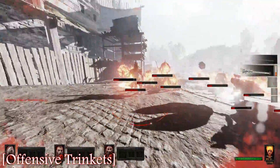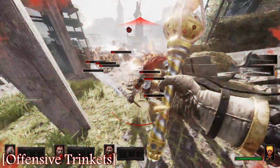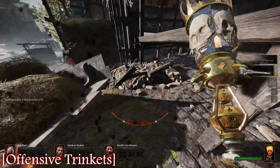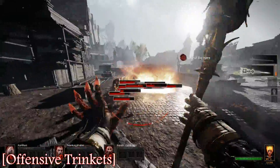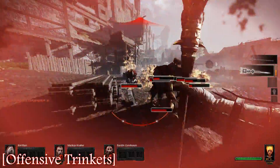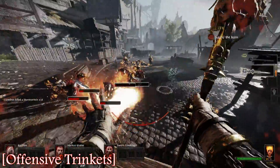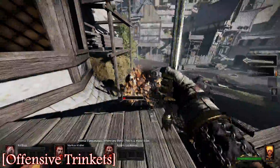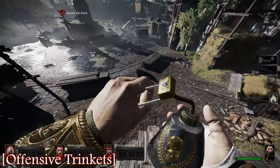Watch the left side — just watch the Storm Vermin kill count. That's just going to tell you everything you need to know. It's absolutely gorgeous. Fireball being OP doesn't come as a surprise, but it might come as a little bit of a surprise that the most OP thing also benefits from this trinket specifically quite a lot more. It's beautiful — 24 Storm Vermin.